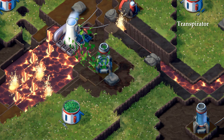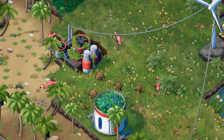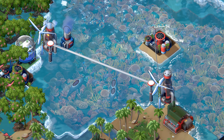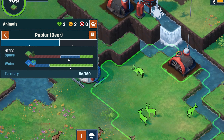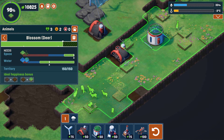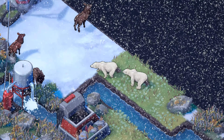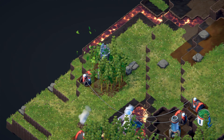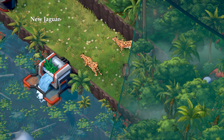VitaNova also deepens and improves on TerraMill's animal behaviors. On their own, animals will find their way to your map, seeking out locations that satisfy their needs, and even migrating short distances in search of even more suitable conditions. Facilitate their fruition by placing wildlife bridges for crossing rivers, or cultivate a boar population to feed the new jaguar.